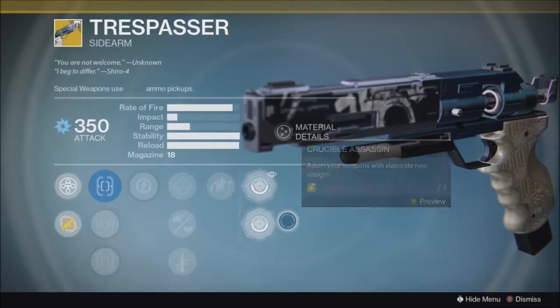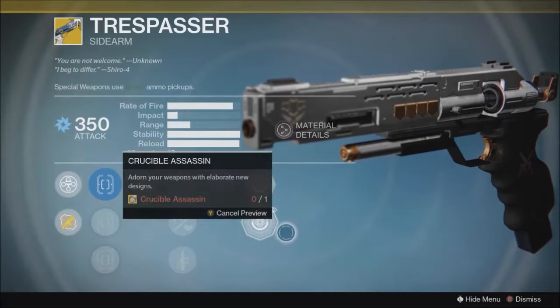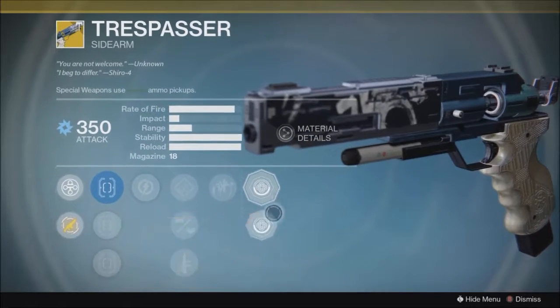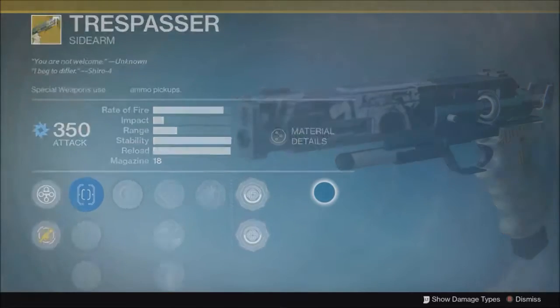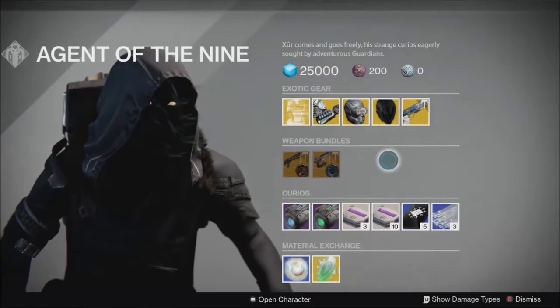It also has two ornaments: Fallen Assassin, which is pretty terrible looking, and Crucible Assassin, which is much nicer and kind of hones in on what this weapon was really meant for — even though the special ammo economy has been screwed to the point where you can't really use it anymore.